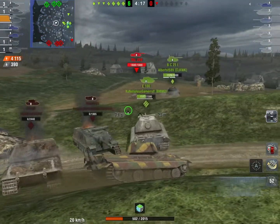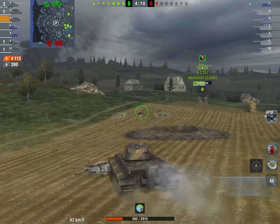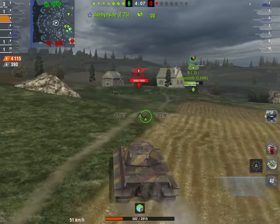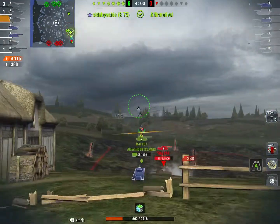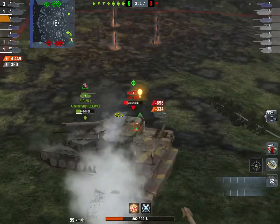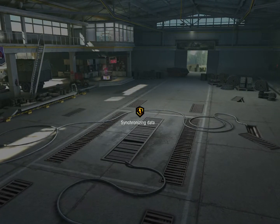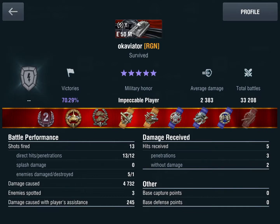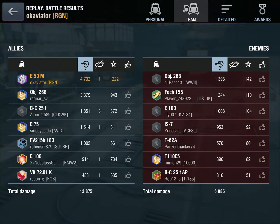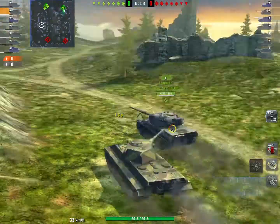Now look at where this enemy 268 was — even though he was unspotted the entire match, I still narrowed it down to know his general location. If I had not gone to that dip when I pushed the E5, I would have been shot by that 268 and I'd actually be dead right now. It's just situational awareness like that. I ram this guy and shoot him for a combined 617 damage — definitely one of the highlights of my night. 4,732 damage, 1,222 base XP. 13 shots fired, 13 hit, 12 penned. Make sure that you hit your shots — it makes a difference.